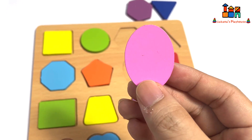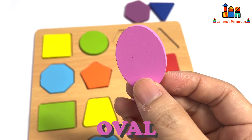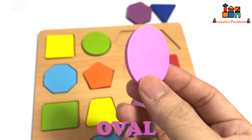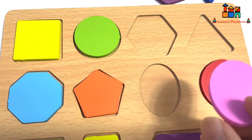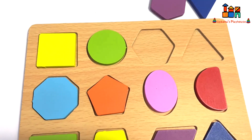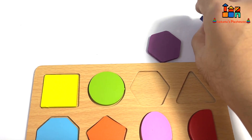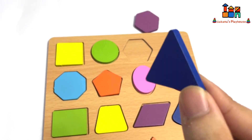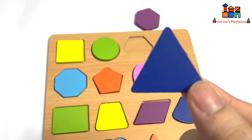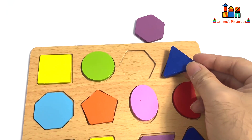The pink color — do you know what shape it is? Yes, it's an oval. Let's go put it here — correct! Now the blue color — do you know what shape it is? Yes, it's a triangle. Let's go put it here.